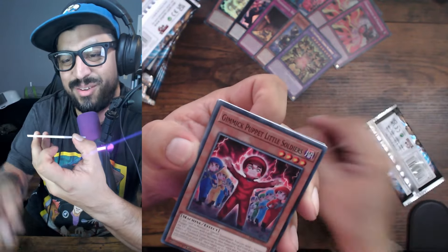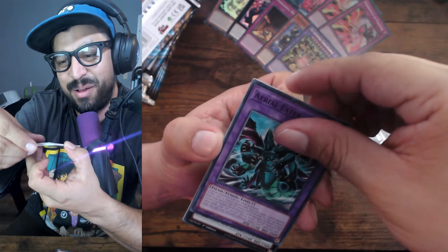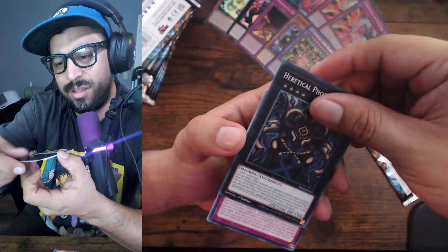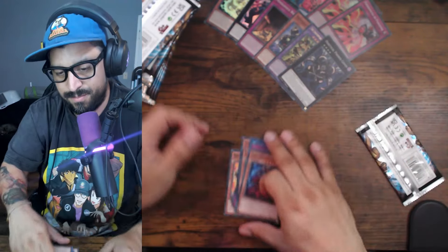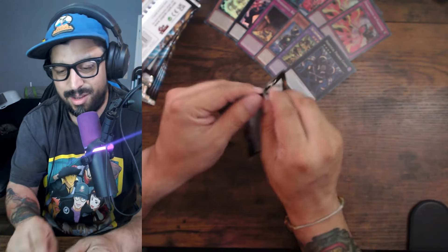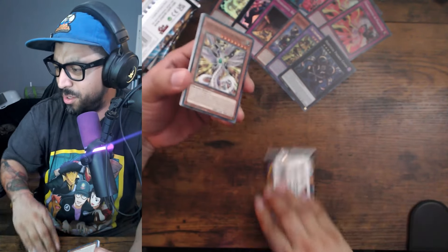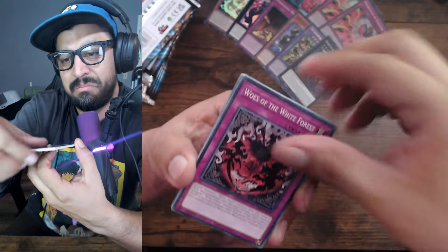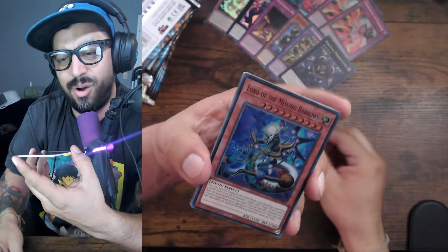Broomy, broomy — okay, come on! Oh okay, Eradicator — I thought that it was like... Beautiful card. We've got a secret? I don't know, man. We should be pulling a secret.